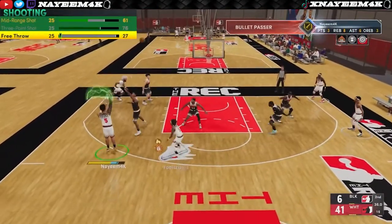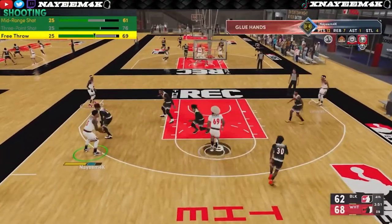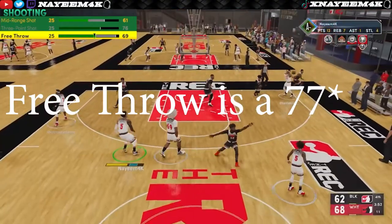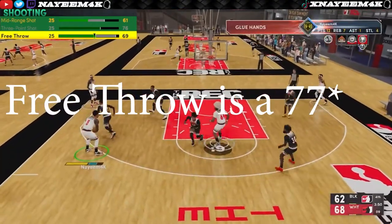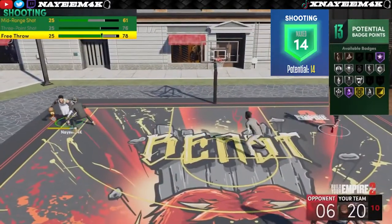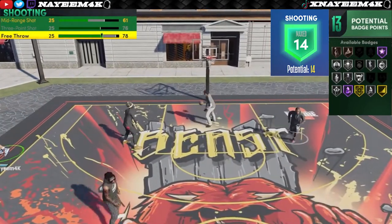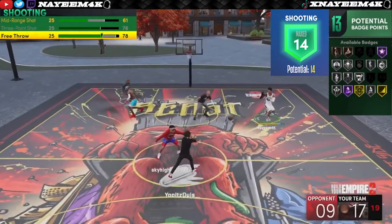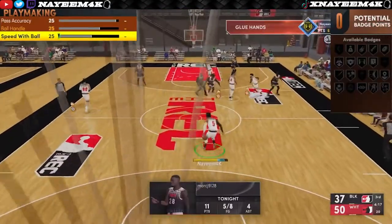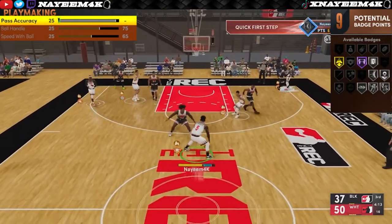For shooting, you want to max out your three-point shot and put your free throw to a 77 — not 78, the free throw is actually a 77. I also used my extra badge point from season two to put into shooting, which is why you'll probably see my player has 14 shooting badges instead of 13.